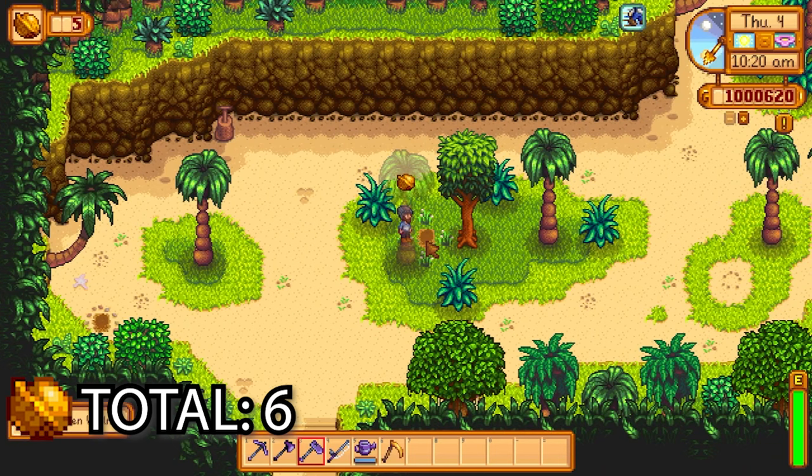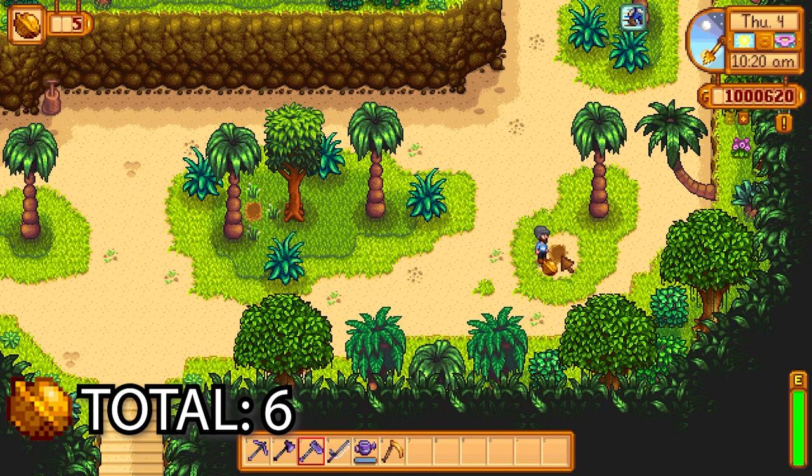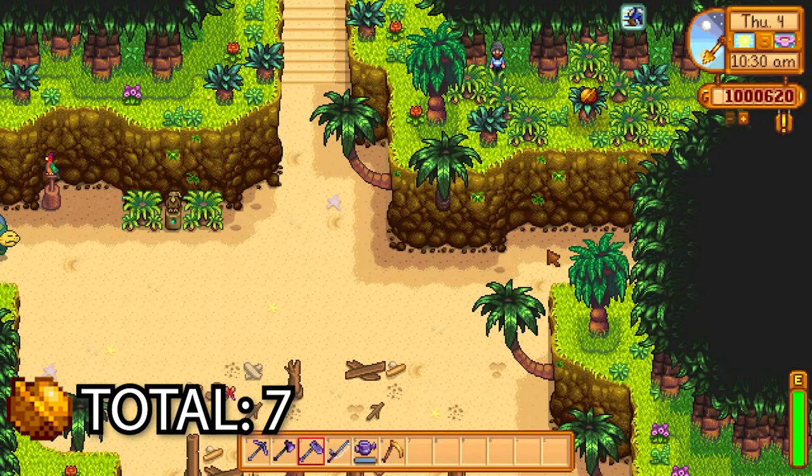There's a patch of grass here where you can fish another golden walnut out from between those two trees. There's another circle of pebbles here you can get another golden walnut out of. There's a hidden passage down here to the south that we can go into — it'll bring us to a little hidden area.